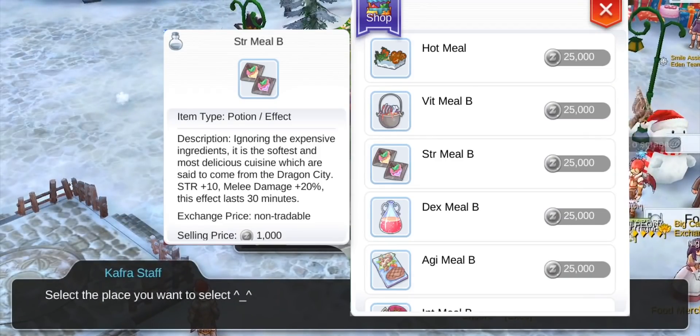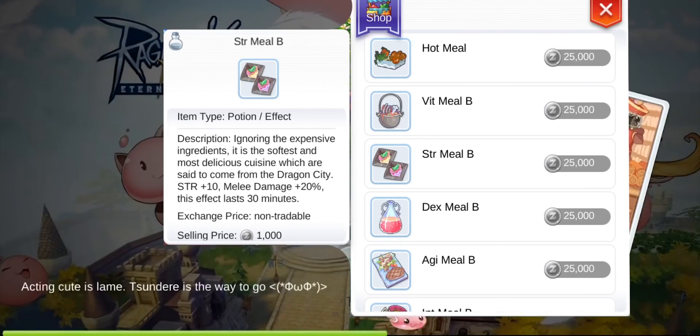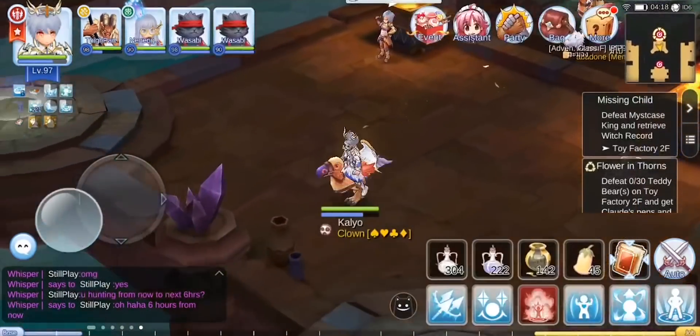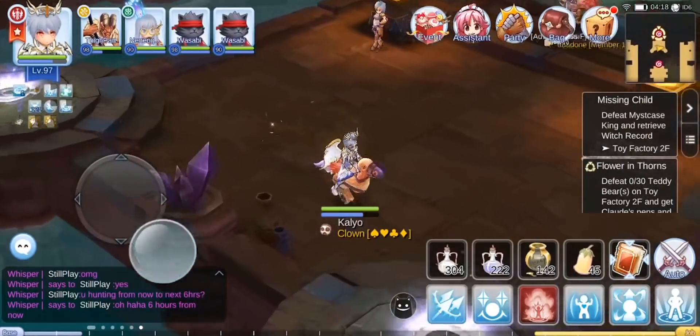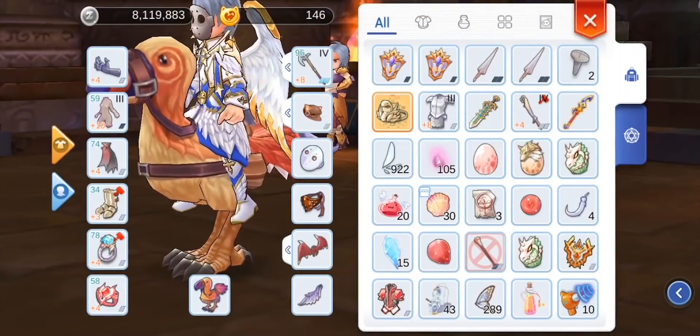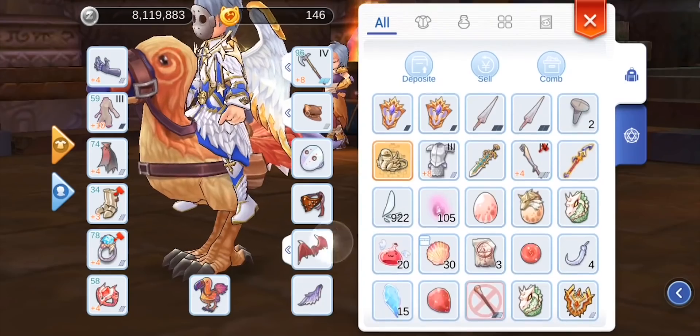Third is Type B foods. In my case, since I'm a Lord Knight, this gives me an additional 20% melee damage and 10 SDR. You can just change the food type depending on your class. Last is knowing the MVP's element, race, and size to maximize damage.